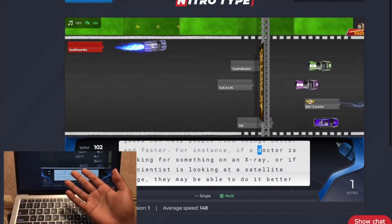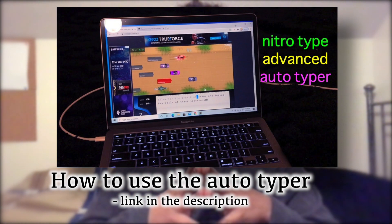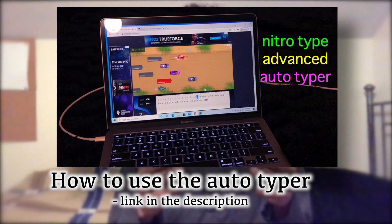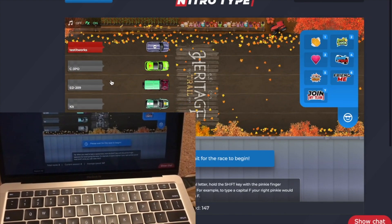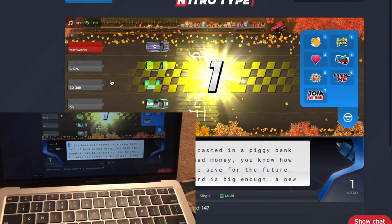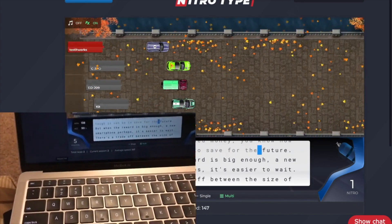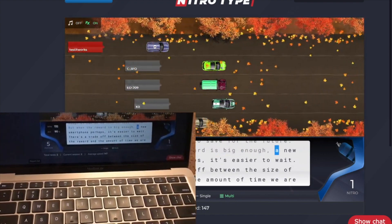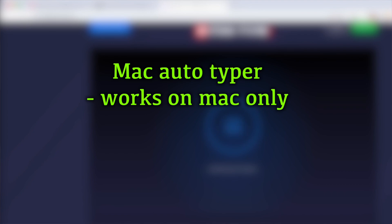I've made videos on this auto typer before so I'm not gonna go through the full setup again. The main new thing to note is that it doesn't really work well on Mac anymore — it works but crashes sometimes. For example, if you set it to do 20 races, it might only do two or four and then type random stuff and crash. I'll try to contact the creator to see what's going on. It still works on Windows — I actually tested it just a few minutes before recording this video and it works. I don't know about Linux but it reportedly works there too.